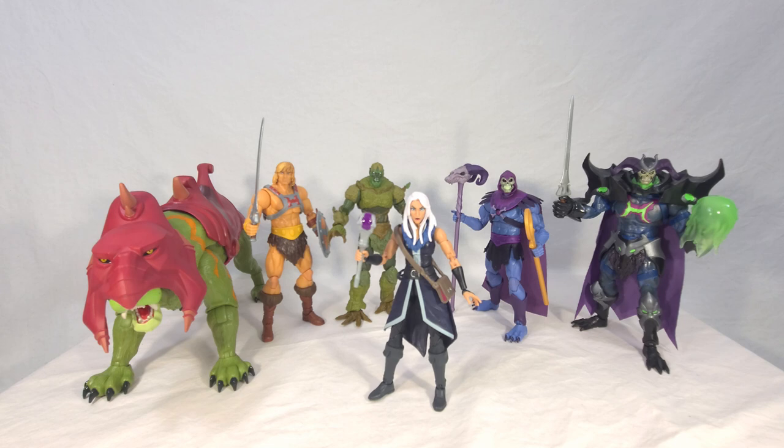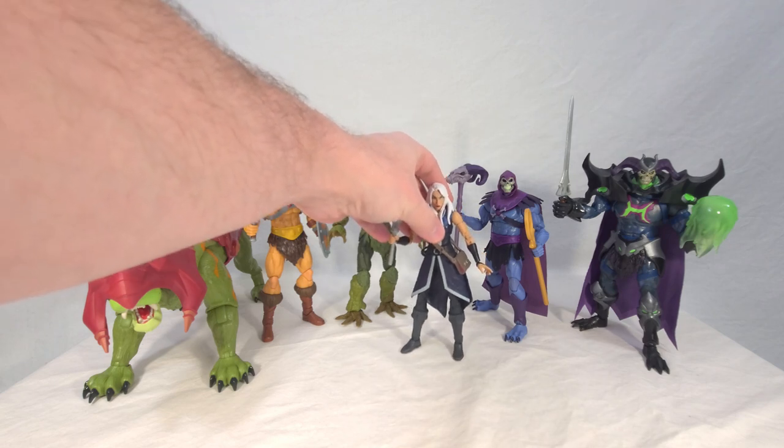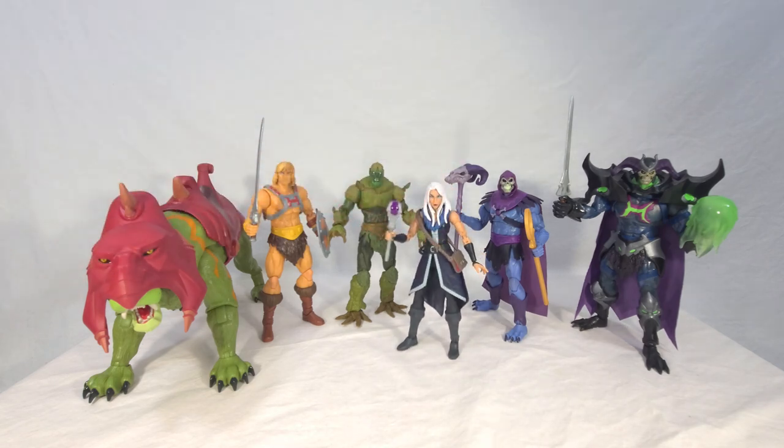I do hope they release her classic outfit design, because I like the updated version shown in the first episode with a few more bells and whistles than the 80s version. I'd also love to get a figure of Evil-Lyn in her sorceress form with the bat motif — that was a cool outfit. The other potential form is the powered-up Evil-Lyn when she gets the Sword of Power and gets really huge. I'm not sure whether they'd release her as a standard figure or as a deluxe like Skelegod.